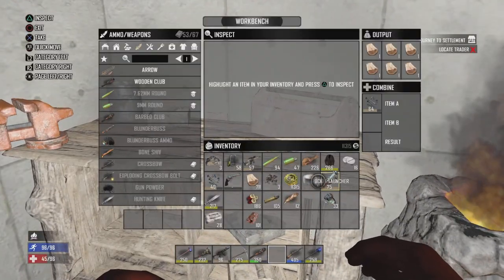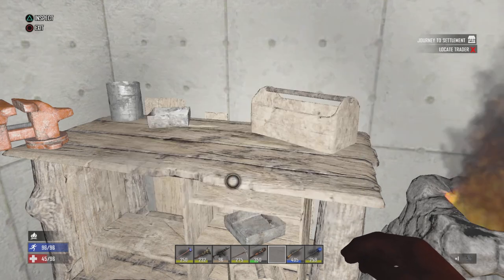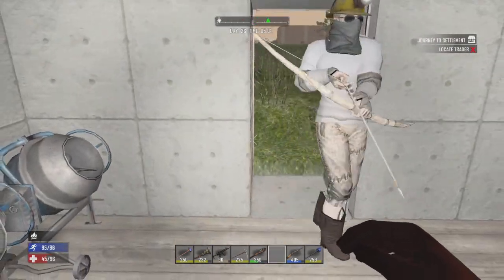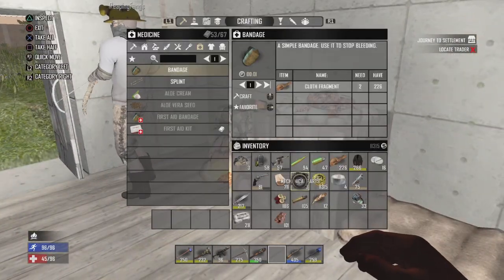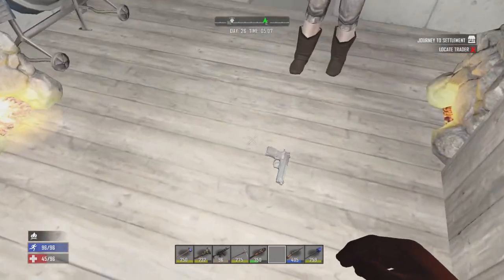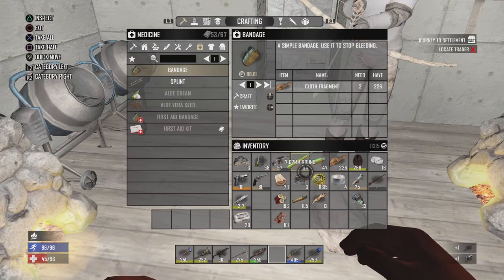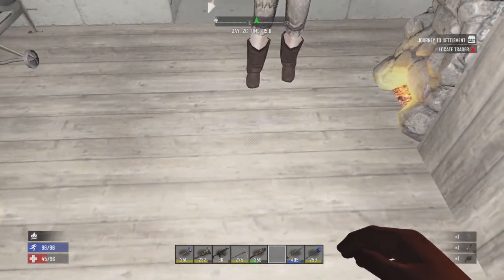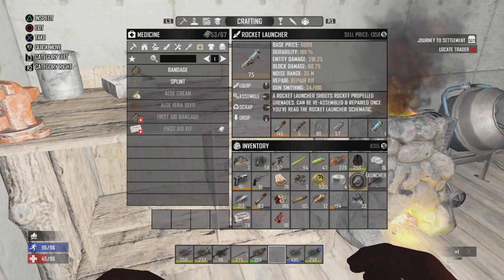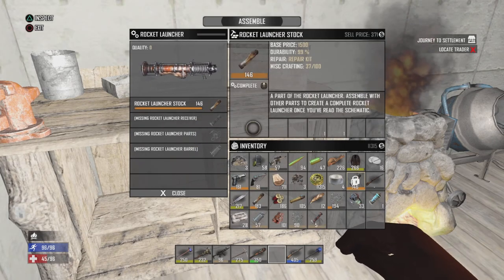I'll just merge these two magnum pieces together, at least get them repaired somewhat. I also have another pistol and some hunting rifle parts if you want them. Yeah, I'll take them. Here's the pistol, the hunting rifle with its parts, and the RPG parts. It's practically a full RPG — I just realized I had a full RPG just sitting there. So don't combine the RPG parts; we can both have an RPG.